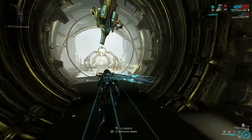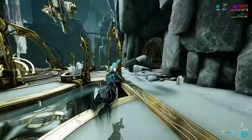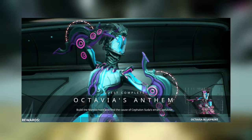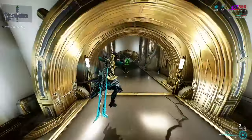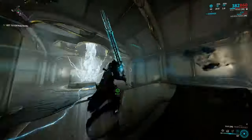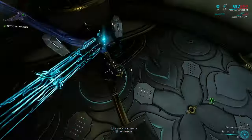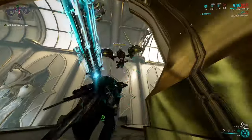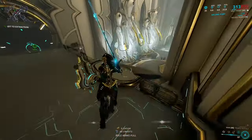Octavia is one of the Warframes that definitely requires you to actually complete a quest before you start farming her, and that is to get the main blueprint. The main blueprint drops from Octavia's Anthem — a pretty easy, straightforward, and fun quest. It's essentially run missions, build something, and play a fun music minigame. The only prereq is you have to have completed the Second Dream quest. Once you're done all that, you'll get the Octavia blueprint.